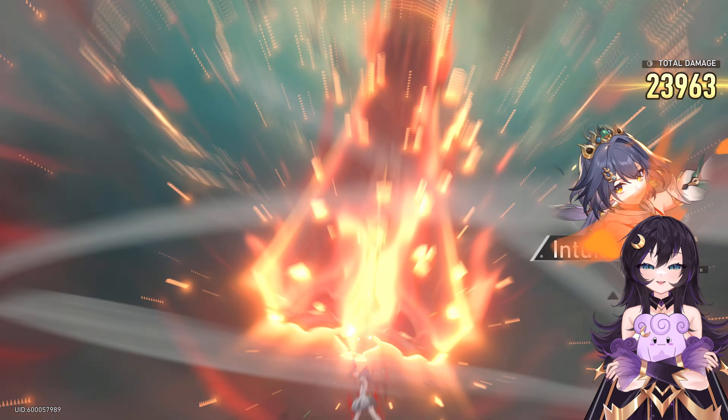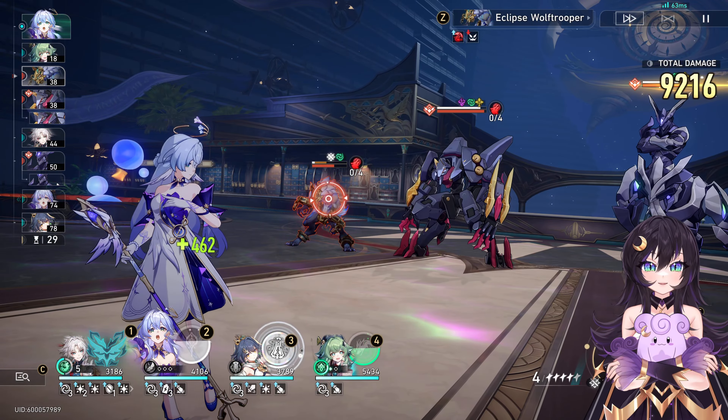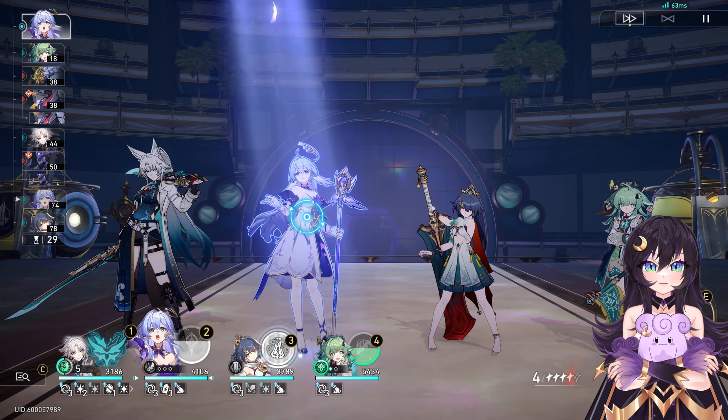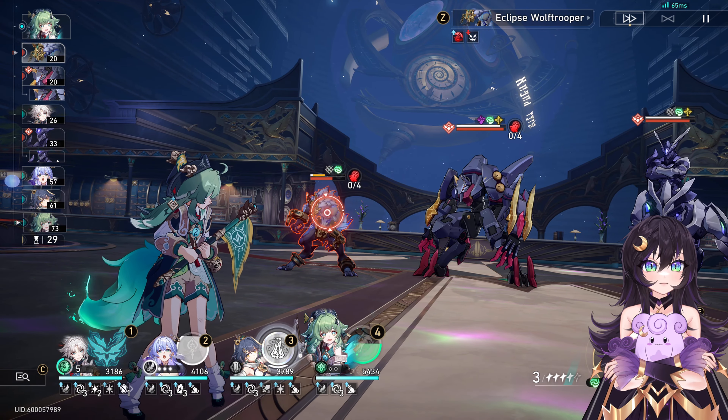Now let's get straight into it. For today's showcase, we're going to be showing off Fei Xiao and Yun Lee, and I'll actually have two showcases for you guys today with two different team variations. For our first showcase, we're going to be showing this team off with Robin, and then we're going to swap to somebody else afterwards. Let's just begin the battle.